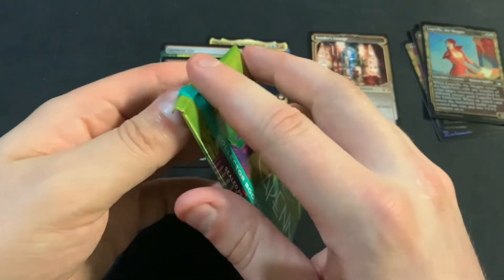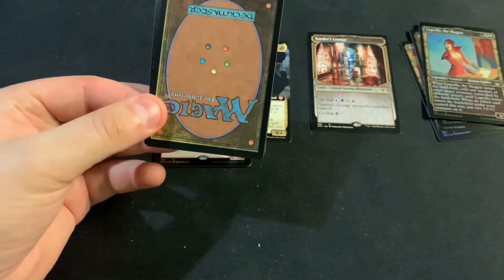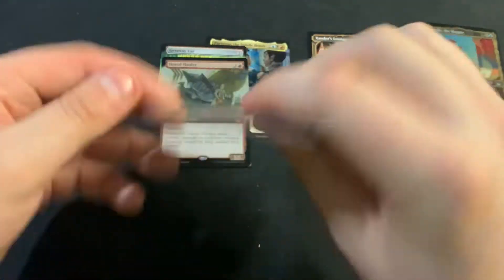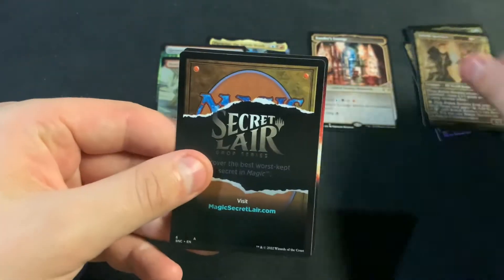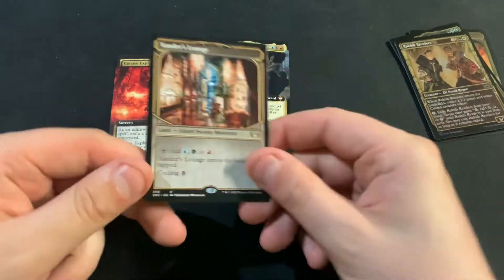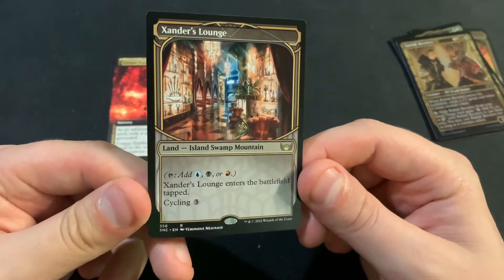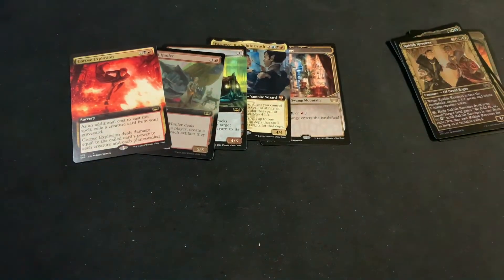I think your Ledger Shredder is your big chase for the most part, because you can't get gildeds. We got Rackish Revelers and Corpse Explosion. So at least we got a Triland — that's kind of the way I look at it.